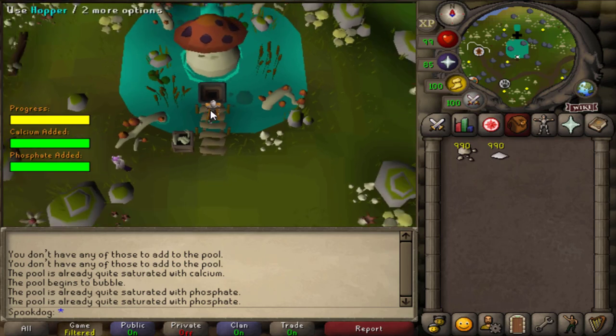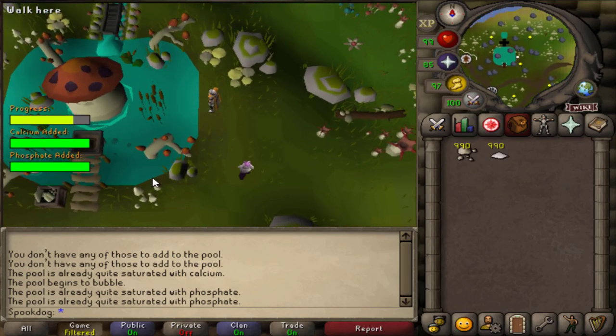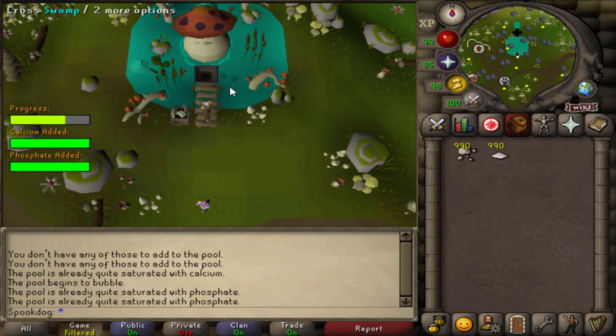Then you wait, and bobbing fossils will start appearing in the pool. You have to pop these so that you don't lose them. It's good to run back to the middle after popping one, so you can get to the other side quicker if one shows up on the other side.